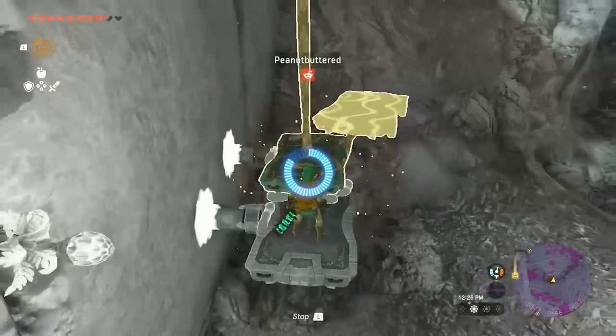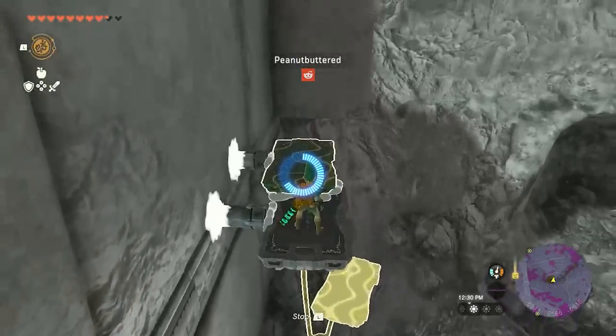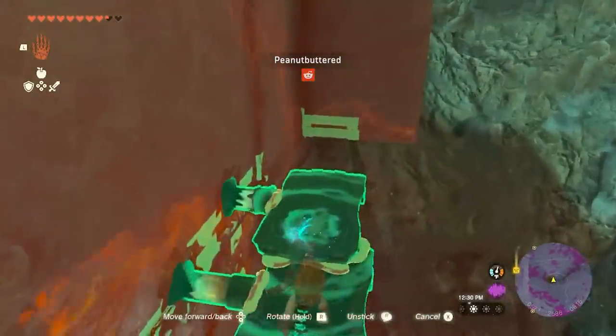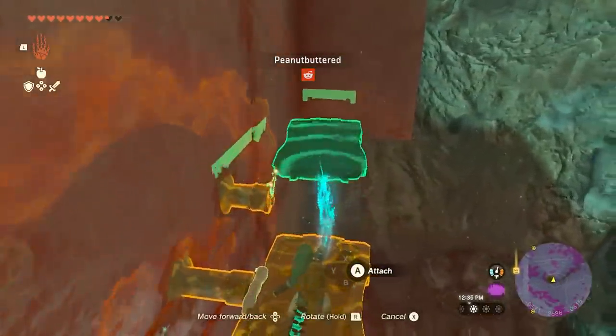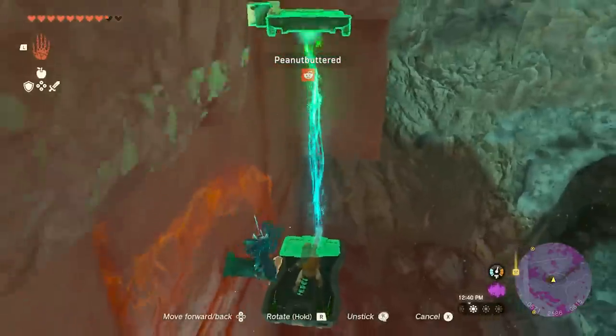But why climb when you could build this cool stake cart? It's ideal for curved walls where balloons fail, and it lets you climb walls without using any stamina. Peanuts is doing this slowly to show us the process, but you can actually get quite speedy with a bit of practice.